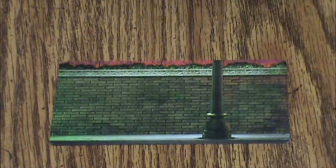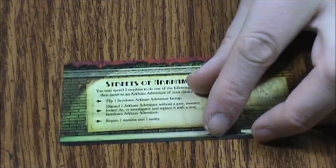We've got a Streets of Arkham card here. It says: you may spend two trophies to do one of the following, then move to an Arkham Adventure of your choice. Option one: flip one face-down Arkham Adventure face-up. Option two: discard one Arkham Adventure without a gate monster, lock die, or investigate and replace it with a new face-down Arkham Adventure. And lastly: regain one stamina and sanity.